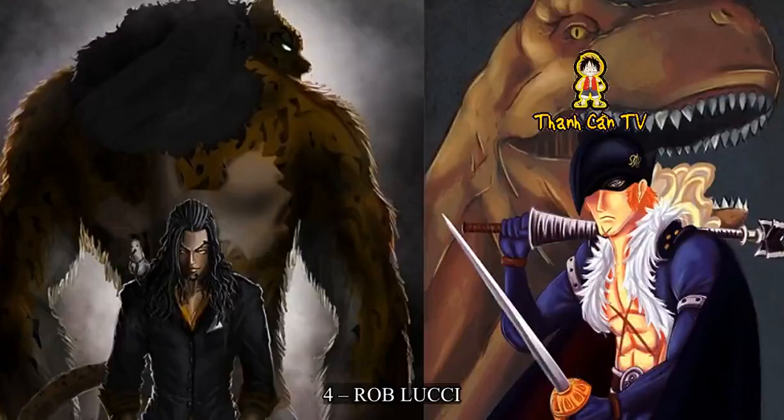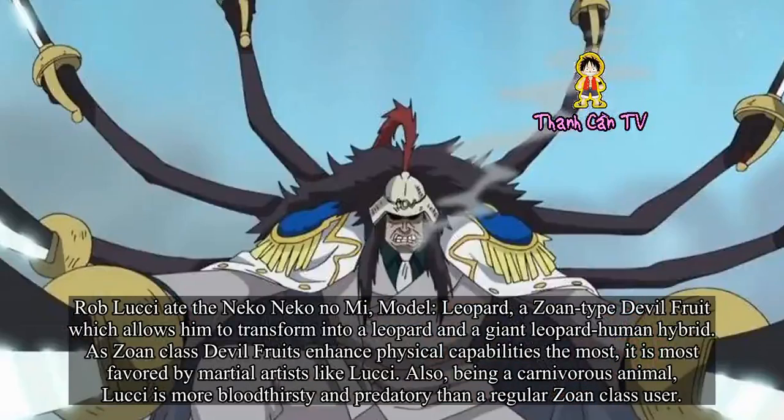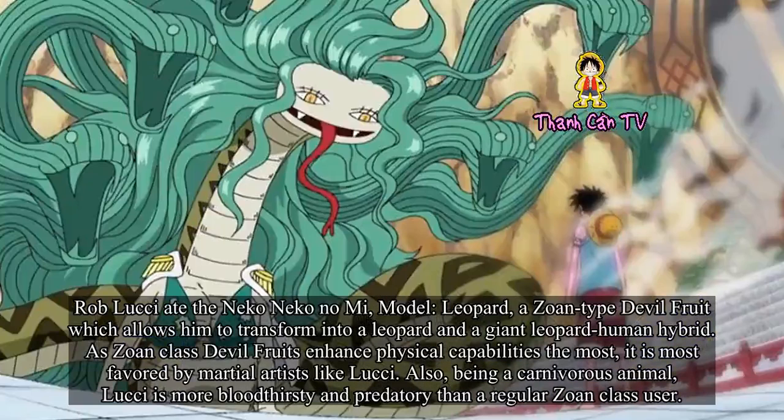Number 4: Rob Lucci. Rob Lucci ate the Neko Neko no Mi, model leopard, a Zoan-type devil fruit which allows him to transform into a leopard and a giant leopard-human hybrid. As Zoan-class devil fruits enhance physical capabilities the most, it is most favored by martial artists like Lucci. Also, being a carnivorous animal, Lucci is more bloodthirsty and predatory than a regular Zoan-class user.